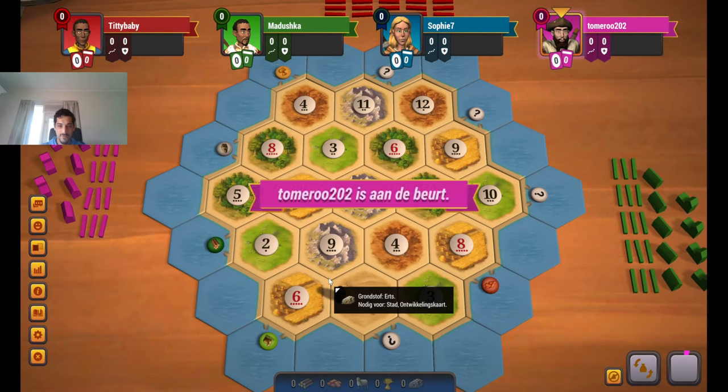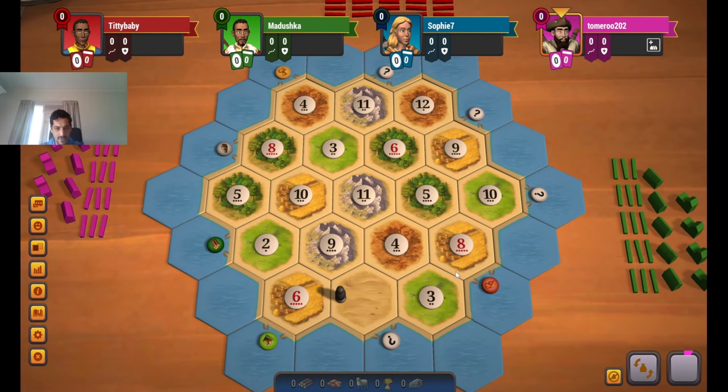Hey, welcome everyone to a new game of Catan. Let's have a look at the board. I'll just look for the rarest resource on the board. It's definitely the ore on this board — I see that immediately. The wheat is pretty high on this board, very high. The wood is also very high, and so is the brick.